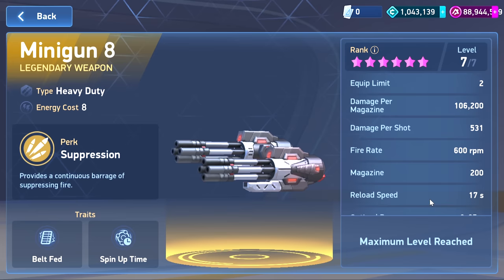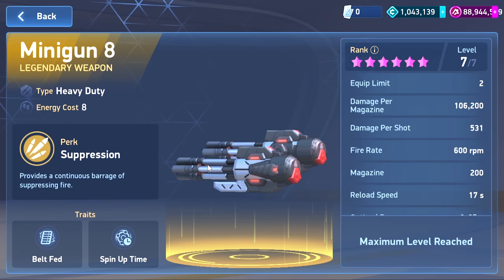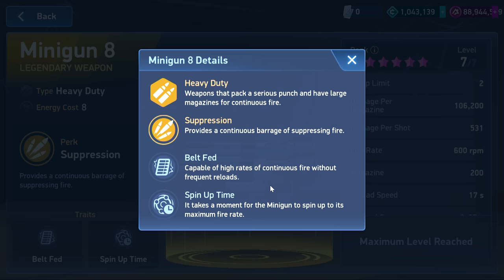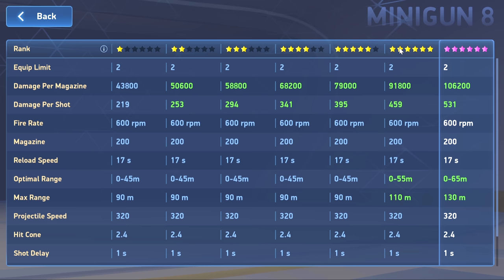Starting with the minigun 8, which is the middle of the road. It's an interesting weapon — not really anything crazy, but you guys know generally how miniguns work. The overall perk setup is suppression. Heavy duty weapons pack serious punch and have a large magazine for continuous fire. There is spin-up time and a high reload. Damage per magazine is insanely high, even for the 8, and damage per shot is also quite high — 200 rounds per magazine, 511 to 531 damage per shot.